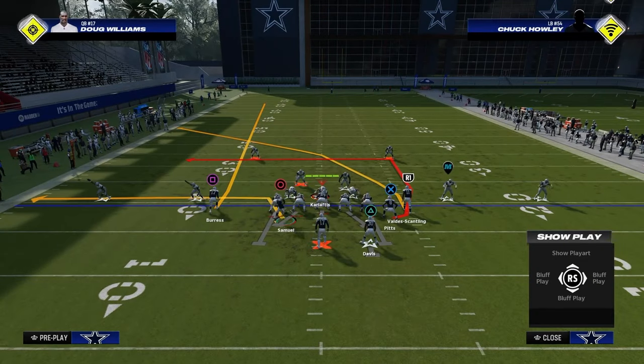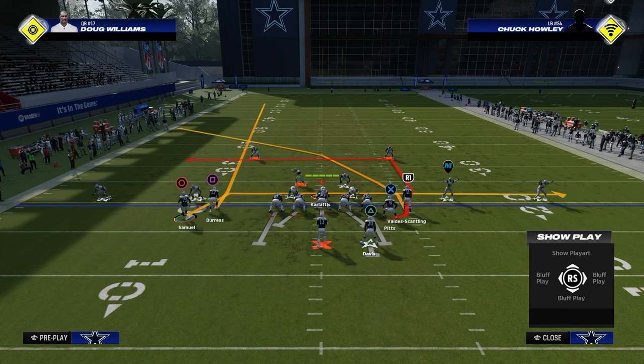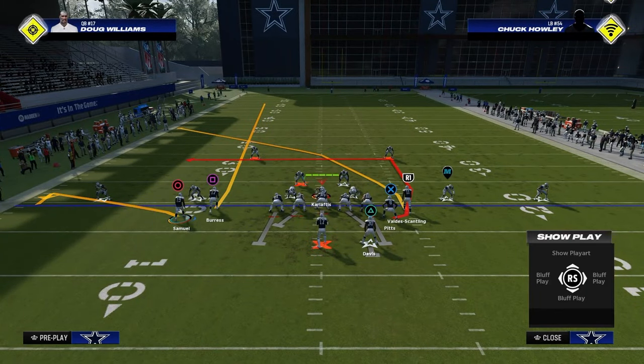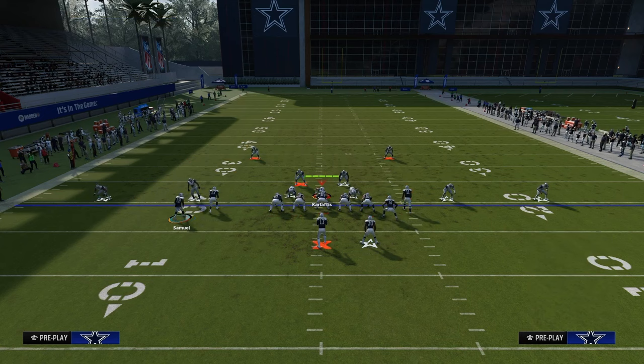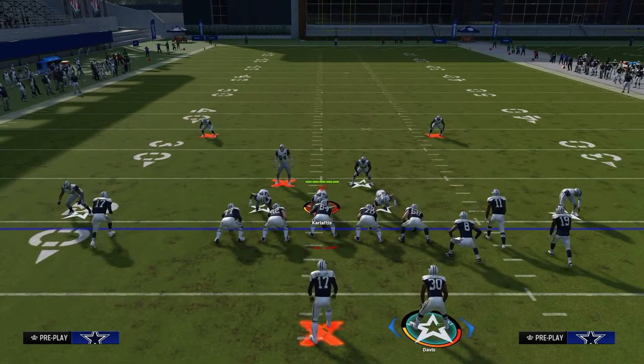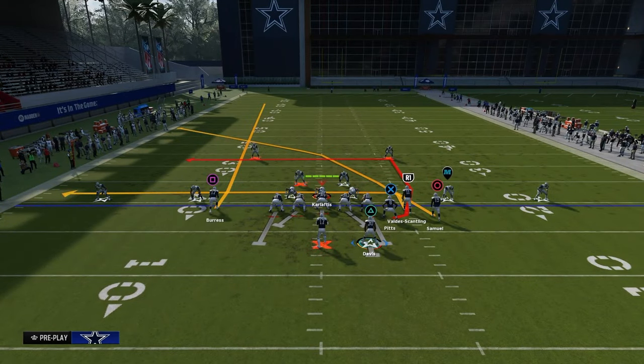The reason why is because if you look at this circle receiver, he's on this drag route. This drag route is really going to attack the left side flat, so it's going to obviously attack the quick middle, but it will also ultimately end up attacking that left side flat. The cool part about this route combination is you have a high-low on the left side.